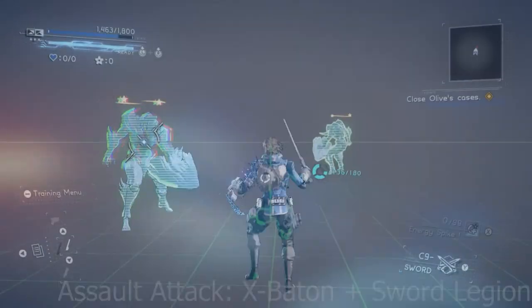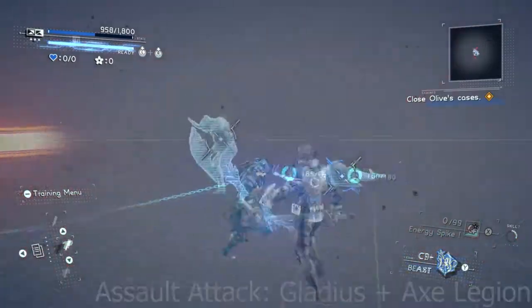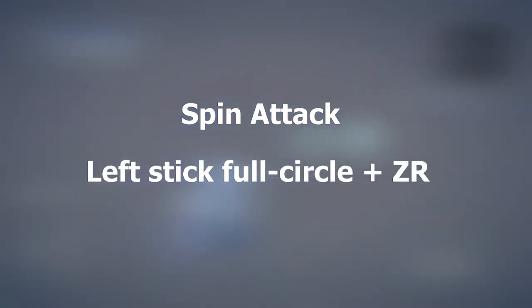Then we have the assault attack — an attack where you quickly dash toward the enemy, making it great for approaches and closing distance quickly. This is executed by a quick motion of pulling back and pressing forward on the left control stick, then immediately pressing ZR. Finally, we have the spin attack, which triggers sync attacks that deliver powerful area-of-effect damage and is therefore perfect for crowd control, especially if you set up with the Beast Legion's Howl skill. This is executed by spinning the left control stick in a full circle, then immediately pressing ZR.